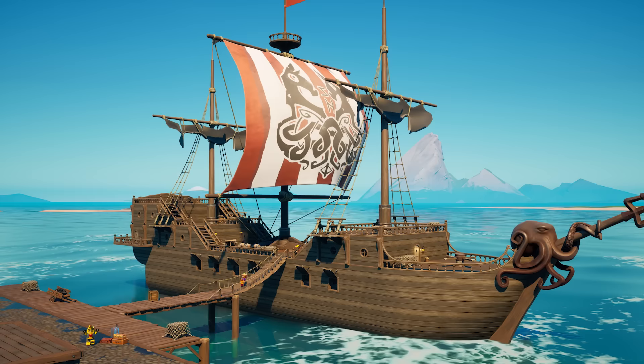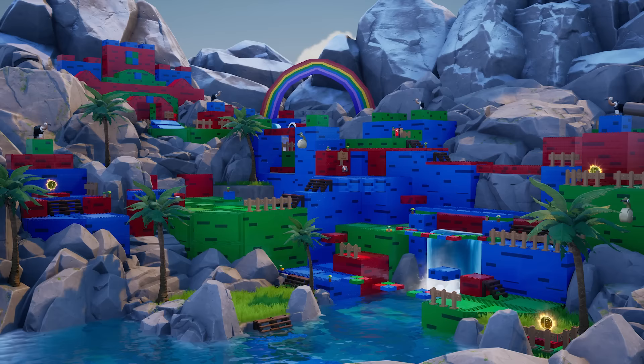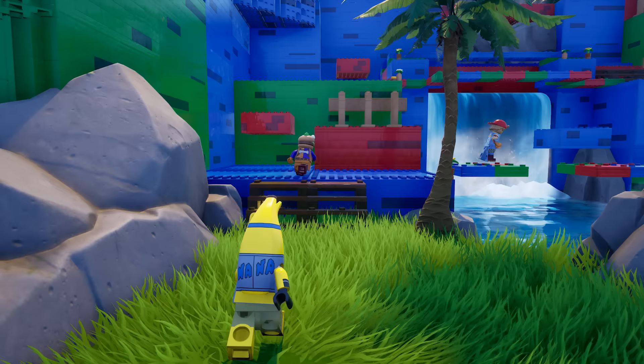Pack your bags, because you're going on a trip. Your first stop will be a crash course in obstacles. This is an obby, which, by the way, is a cute nickname for obstacle courses. It uses a mix of basic Fortnite and LEGO props to create a fun island filled with obstacles and collectibles.